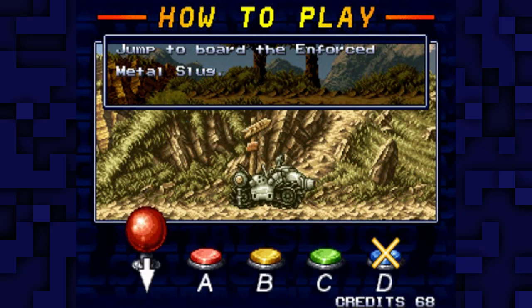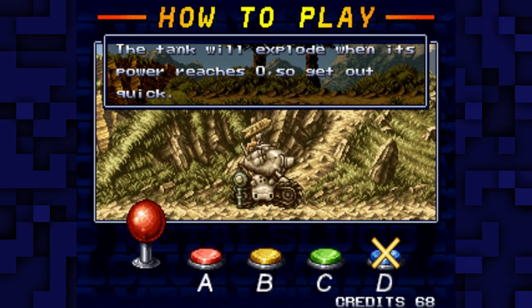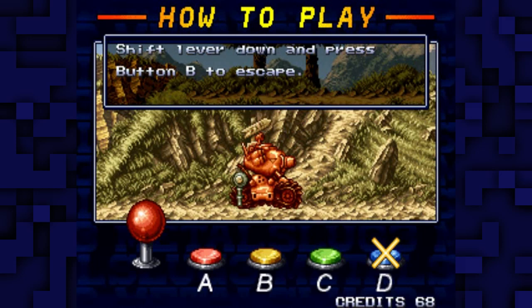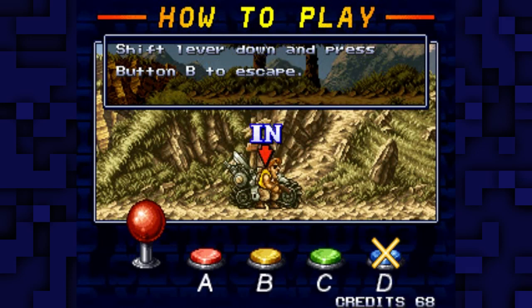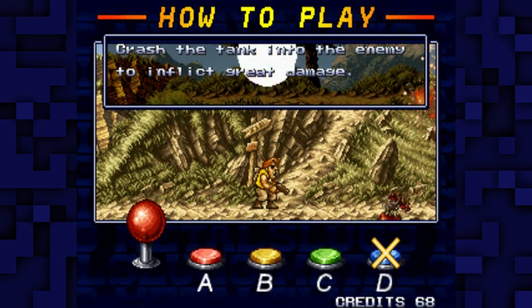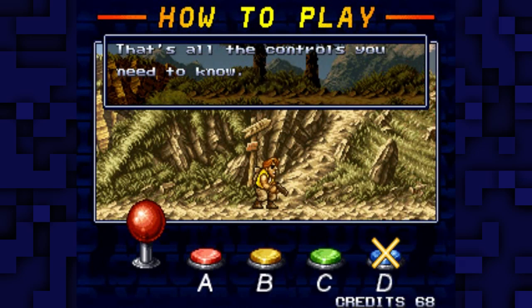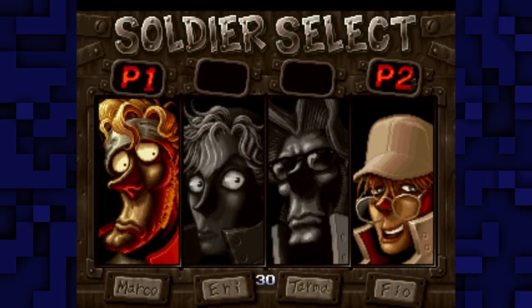It's enforced Metal Slug now, so it won't take twice as long to explode. Is it like down and jump to escape? Yeah, it's down and jump to escape. Is it down and jump to get in? No, I think you just get in automatically. That's all the controls you need to know. Godspeed, crazy people.